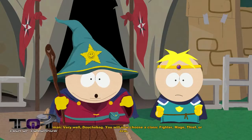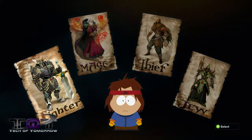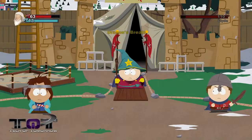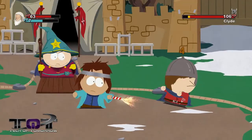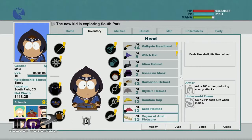The RPG mechanics in this game are exceedingly simple, but in a good way. You have four classes to choose from at the start: Fighter, Mage, Thief, and Jew — all of which simply determine what special attacks you have. There are no stats, and any class can equip anything, so your character's appearance is entirely up to you.